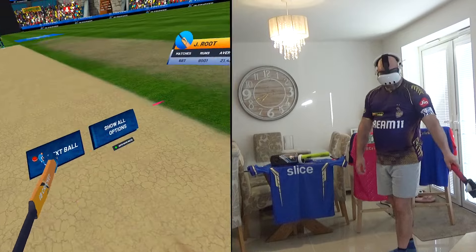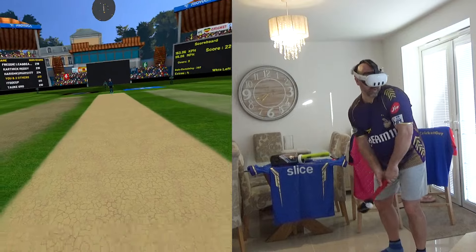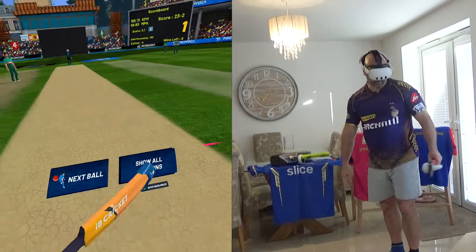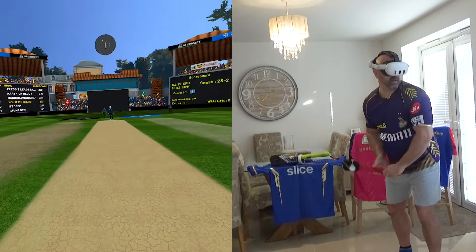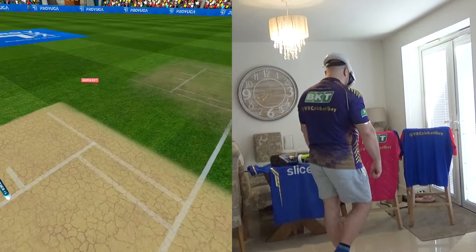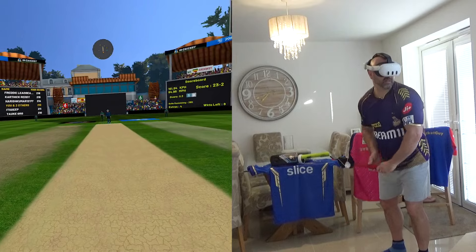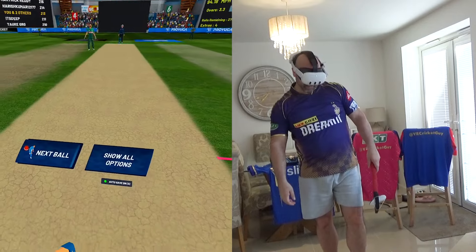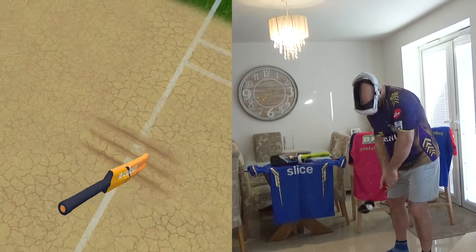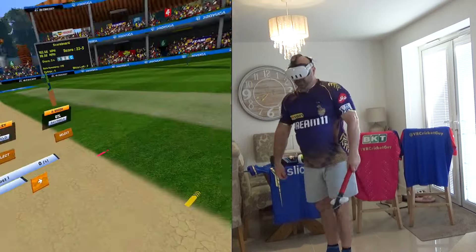Joe Root's the next man in — Vaughan's gone. Let's see if we can score off the left armer who's moving the ball away nicely. I'm going to have to come out of my crease to try and smother some of that lateral movement. Oh, that's got me in the face! I'm struggling big time. That ball is moving away three or four inches. And that's edged behind — 23 for three.